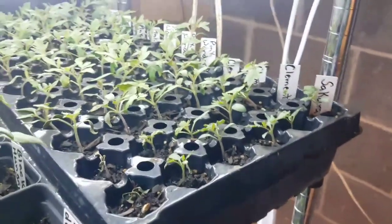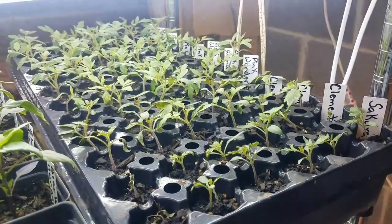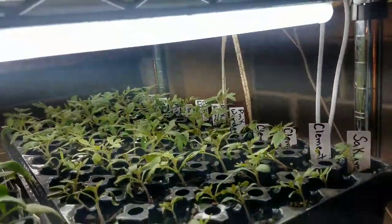Got some more tomatoes over here — these are my greenhouse tomatoes. We got pink wonder and clementine and sakura. These guys were leggy; I left them in the germination chamber and didn't check them for one whole day and they got really, really leggy. So I've got these planted deep in a deep cell tray and they're going to recover just fine — they'll be good.